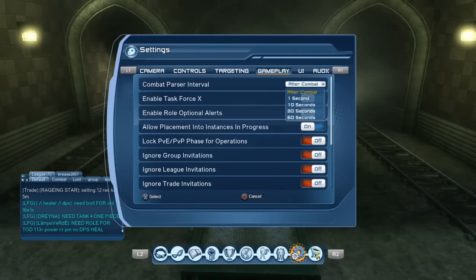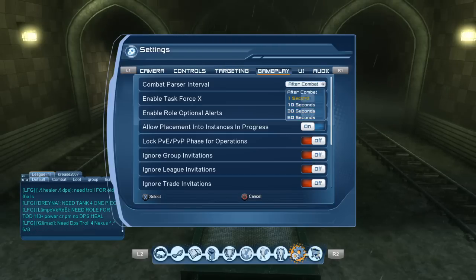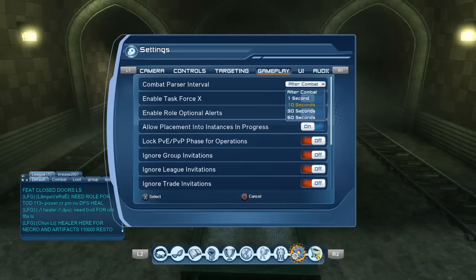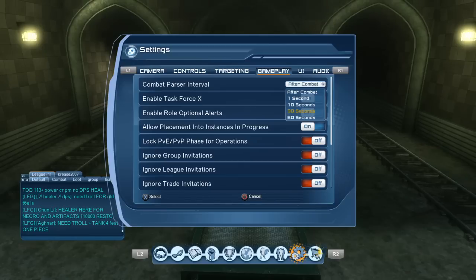So it gives you the total for that kind of time. For the timed ones — 1 second, 10 seconds, 30 seconds, 60 seconds — it's a summary over that fixed period. So if you choose 10 seconds but you're only attacking for 2 seconds, it will still give you the breakdown over the whole 10 seconds. These ones are probably better for testing on the sparring targets in the watchtowers, hall of doom, or league halls — where you want to see how much damage you can do over a set period, like doing damage for the full 30 seconds without stopping.